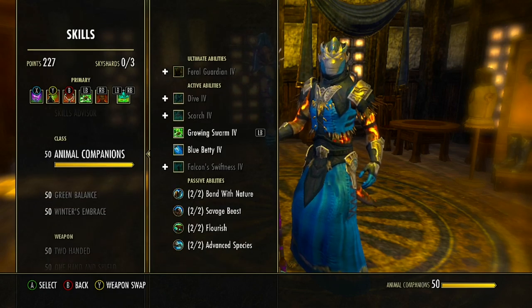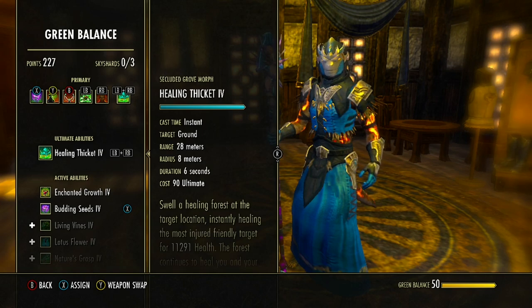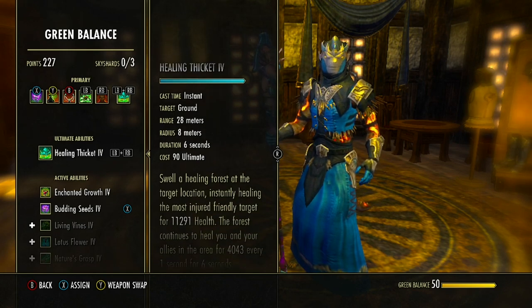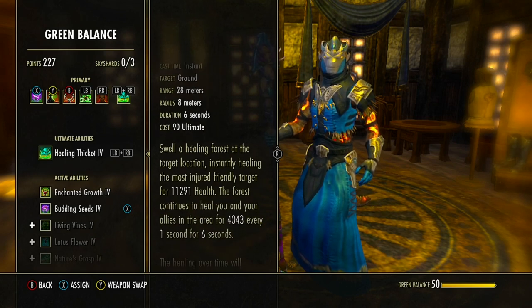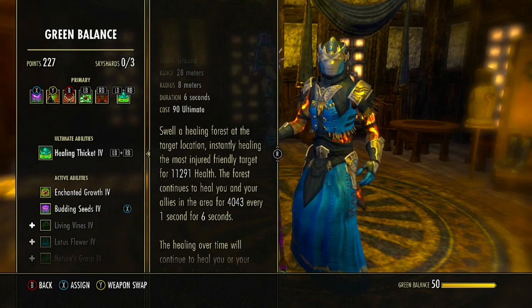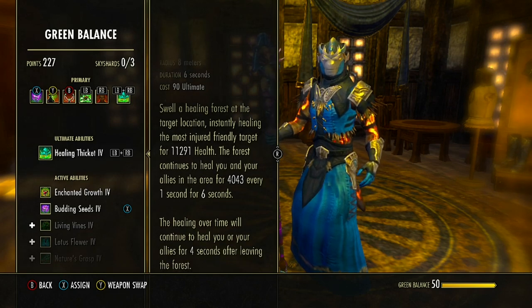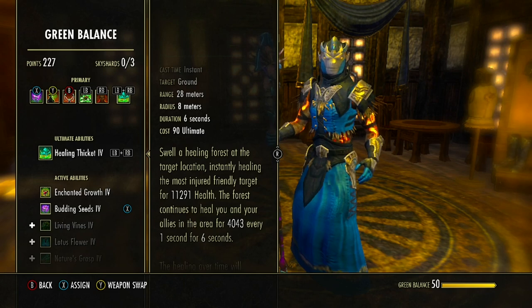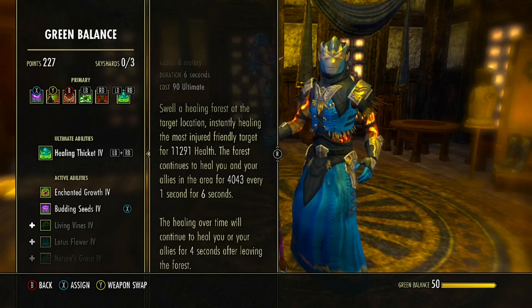The front bar ultimate is Healing Thicket from the Green Balance skill line — morphed from Secluded Grove. At 28 meters with an 8-meter radius, it instantly heals the most injured friendly target for a good amount of health, then continues healing allies every one second for six seconds. What I really like about this morph is that it also provides a heal over time for four seconds after leaving the area, extending the total to 10 seconds of healing. The other morph gives ultimate back, but I prefer more healing potential.